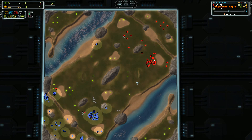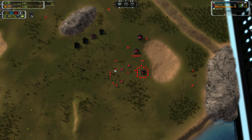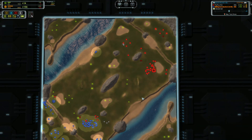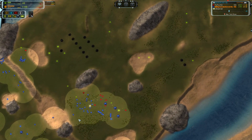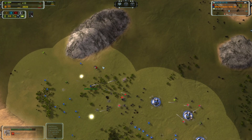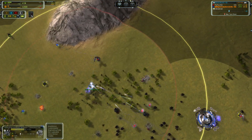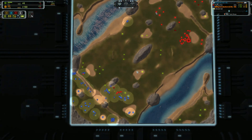Objectively analyze the situation and determine the best way to break it — in this case I would have done it with air, because there was one single flak. Snipe his power and then proceed to demolish everything he has with air. Basically, you just need to not panic and not act rashly, because T2 and T3 turtles are easy to beat at this stage.